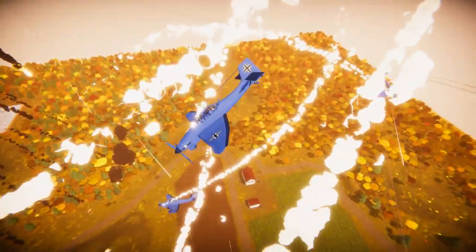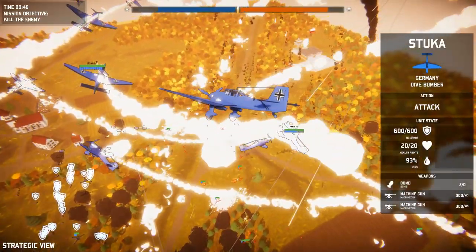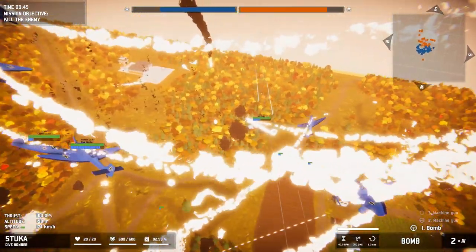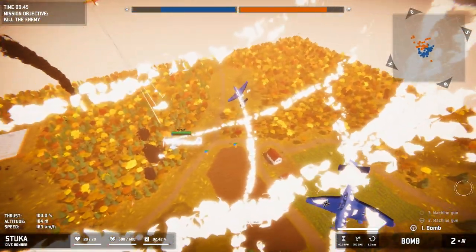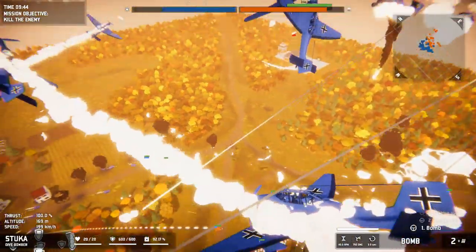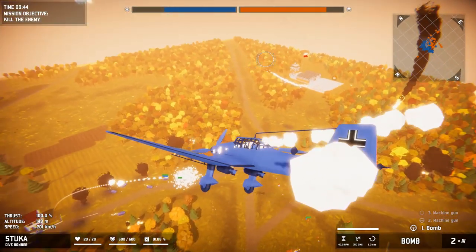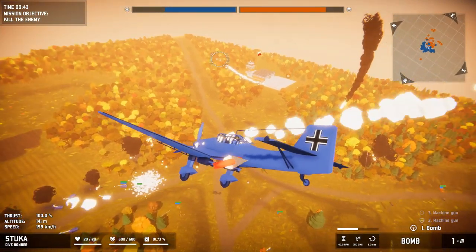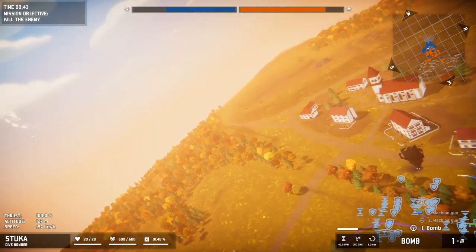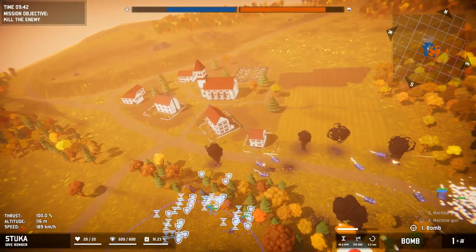Should we try taking control of a Stuka and just going for the facility? It might be worthwhile. Let's give it a try. Who do I have control of right now? This guy? Yeah, yeah, this guy. Okay, we're moving this way. Oh! Whoa! Ah! Wait! No, no, no! I accidentally let loose a bomb! I don't know where we are anymore!